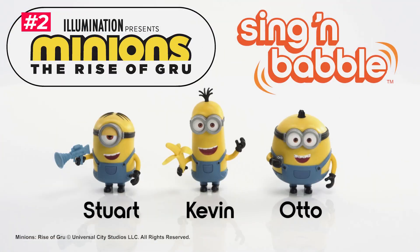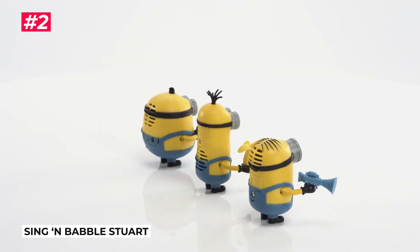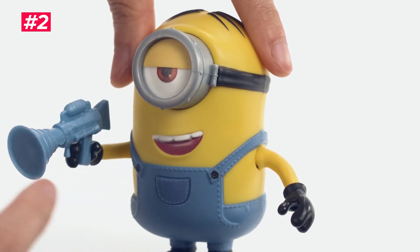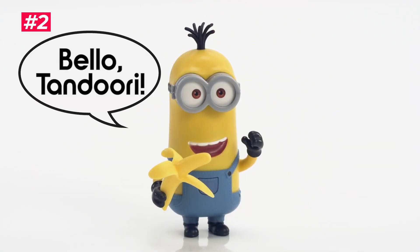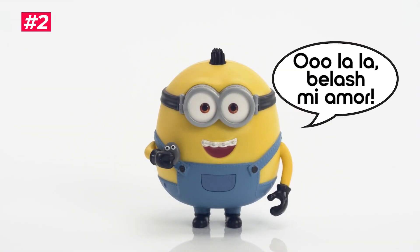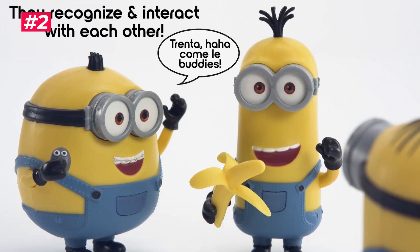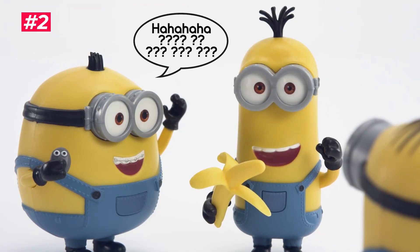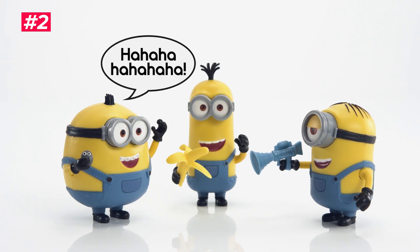The Minions Sing and Babble Stewart toy brings the fun of the Minions movies into your home. The toy comes with a blaster accessory — by pressing down on the figure, it can interact with other Minions Sing and Babble figures, even calling them by name. He has over 25 unique sounds, including chatter, songs, and laughter.